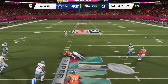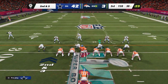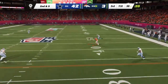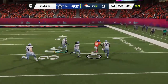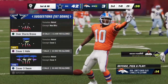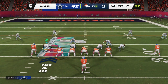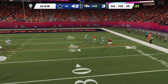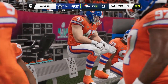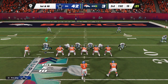Wilson on first down — slant complete to Sutton, gain of seven to the 30. Wilson again — escaping the pressure, complete to Jeudy — working it down inside the 30. Play callers can be creative but sometimes when you've got receivers with speed, less is more — just get the ball in his hands and let him do his thing. Ten more yards and another first down — it's taken a while for this offense but they're oiled up now, putting together a good drive.